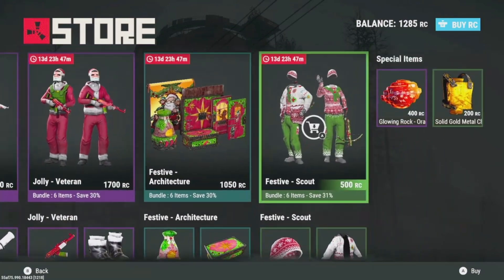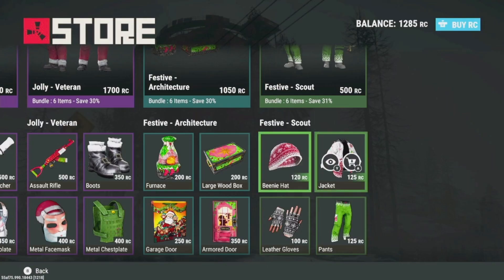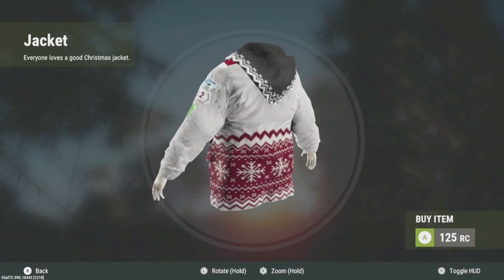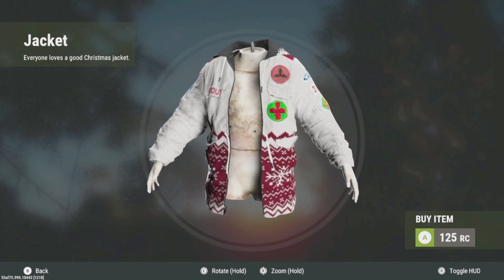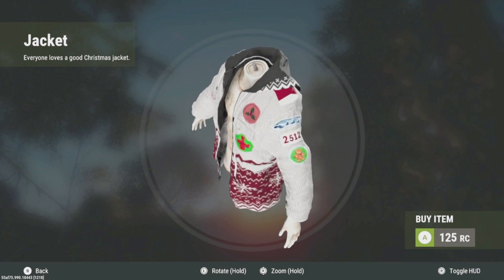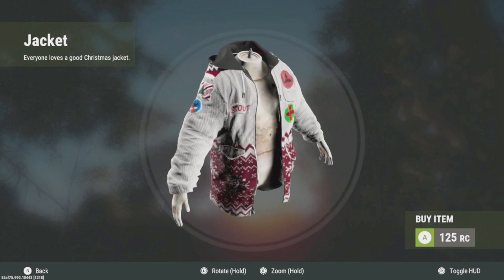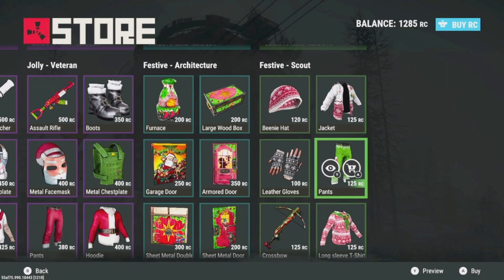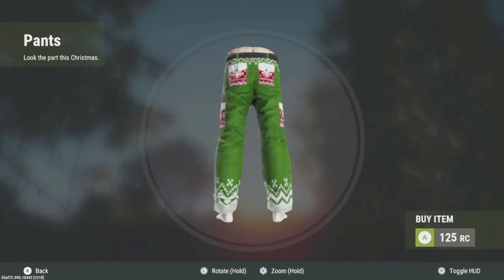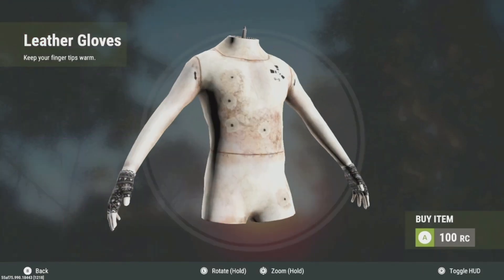Last up is the Festive Scout. We have a jacket skin finally — I don't know if I like it or not. It's cool because it's Christmas themed, but the black jacket is definitely better. You're going to be wearing this in a snow environment most of the time so maybe the white is okay, but the red kind of stands out too much in my opinion. The pants are cool, I do like the pants — they will stand out a lot, not super tactical. The gloves skin is kind of cool.